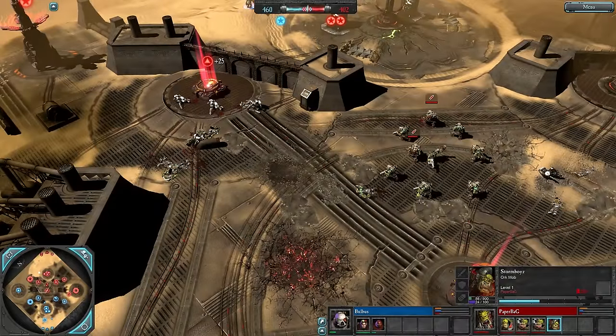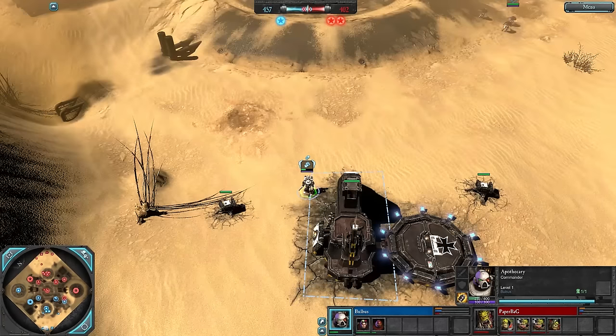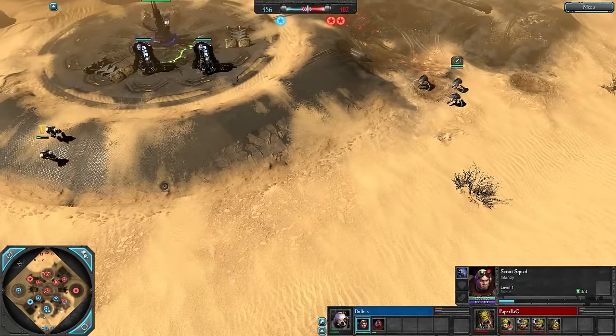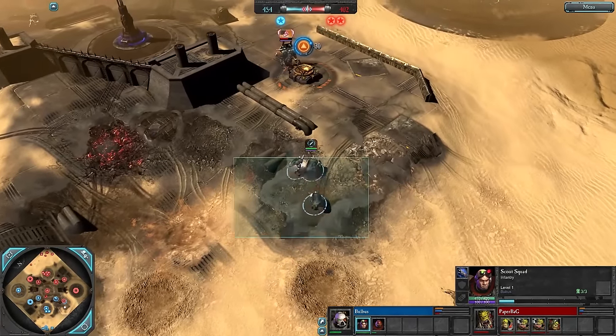Storm Boys jump over the wall, go back to base to reinforce. But Bulbas is now down a Scout squad, and that will hurt later on.